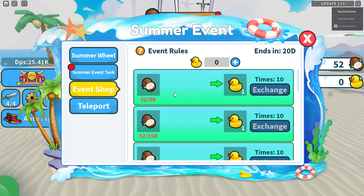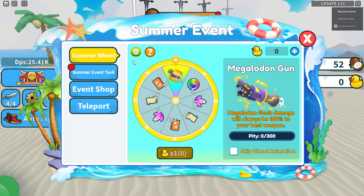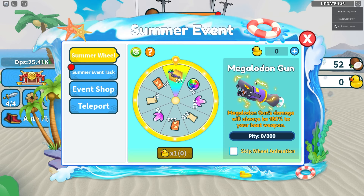Let's check out the event shop as well. It looks like we can transfer coconuts into rubber ducks, and we can also use the rubber ducks to spin the wheel again. We can always teleport back to the main world too.